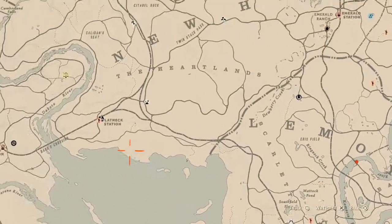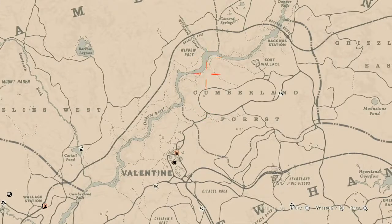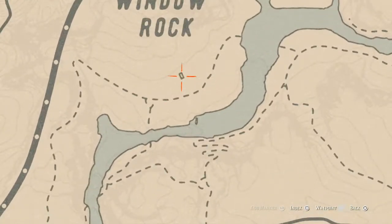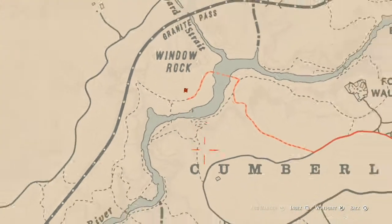The Caribbean rum for today is right inside or outside of Valentine, or Cumberland Forest — right here underneath the word Window Rock. It's right inside this little shack, on top of the table as soon as you walk in. There's also a tarot card inside this shack — a Ten of Swords — on the shelf above the coat hooks, directly to the right.